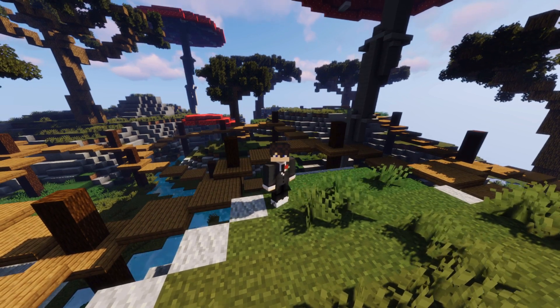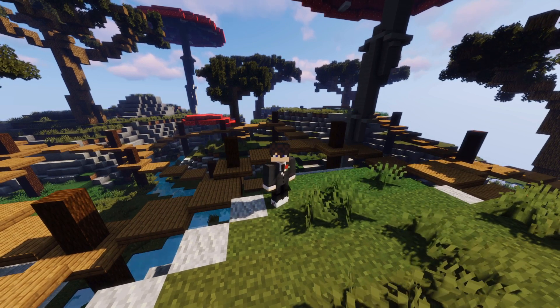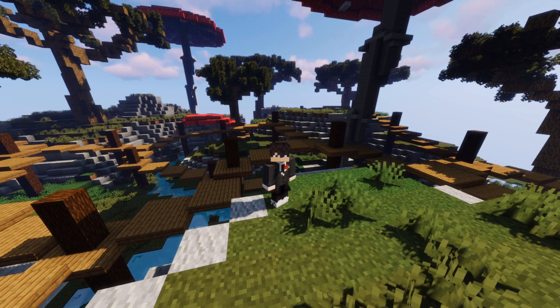Starting off with the lobby build, you're gonna want a few key areas including a nice place for players to spawn in, an open area to select which game you want to play, interesting areas for the players to explore, and something to entertain the player like a parkour course.